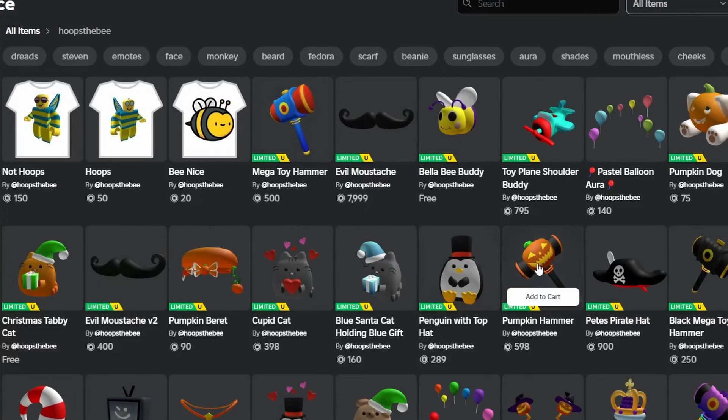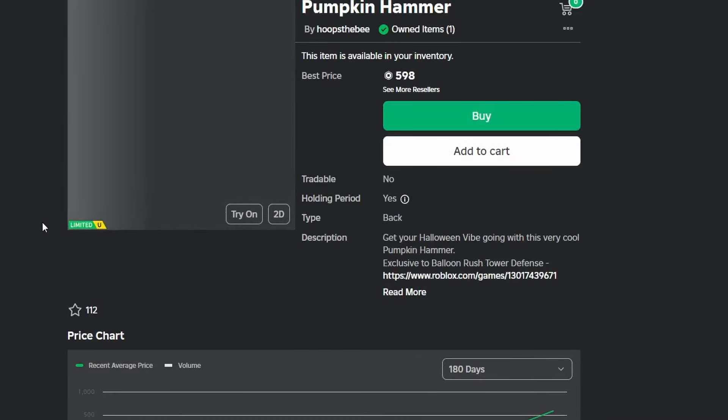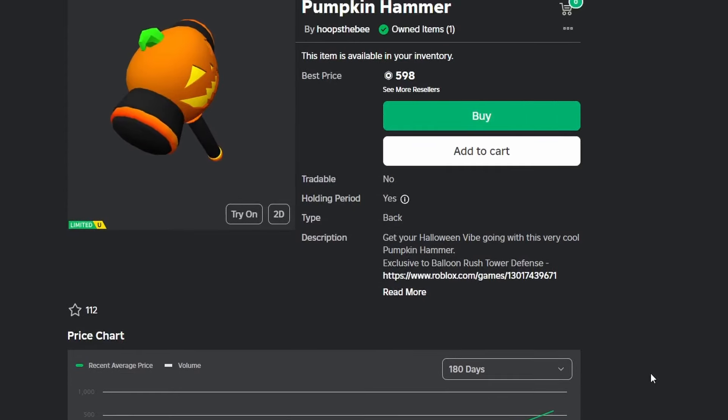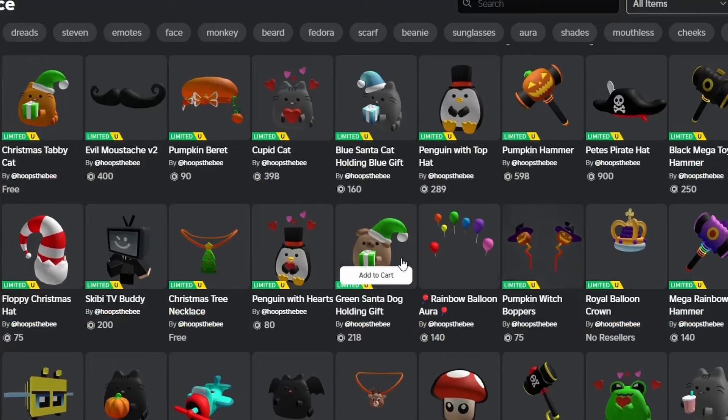The Megan Toy Hammers — 500! The Pumpkin Hammer, which would be a pretty big seller at this time of year — look at that, it's gone right up! 590 was the last sale. So you've got to get in. I bet you want to know how to get a little bit of this action.